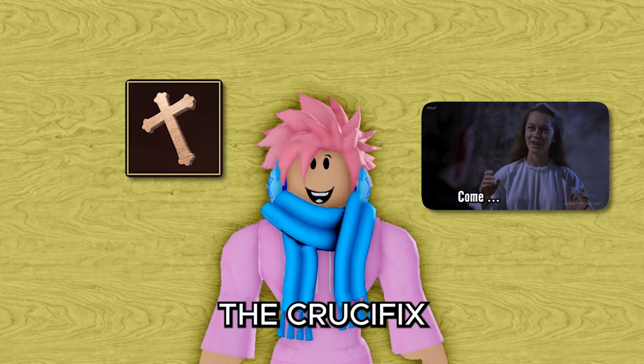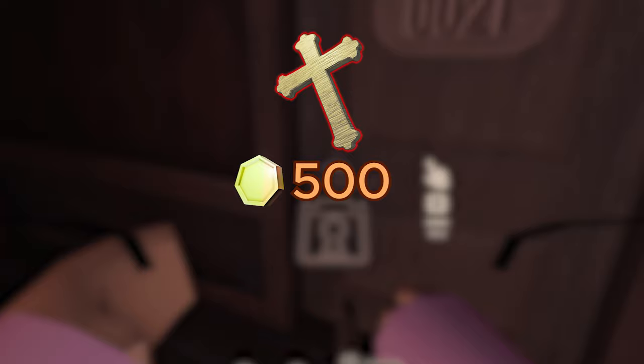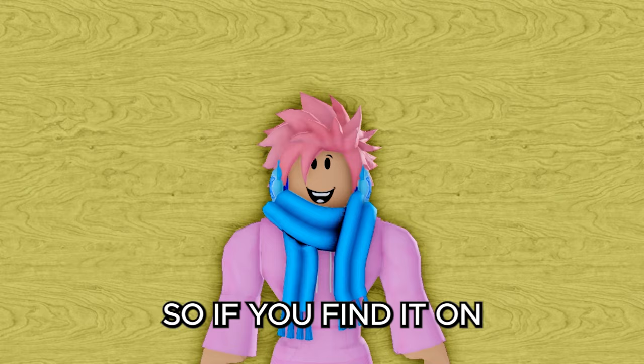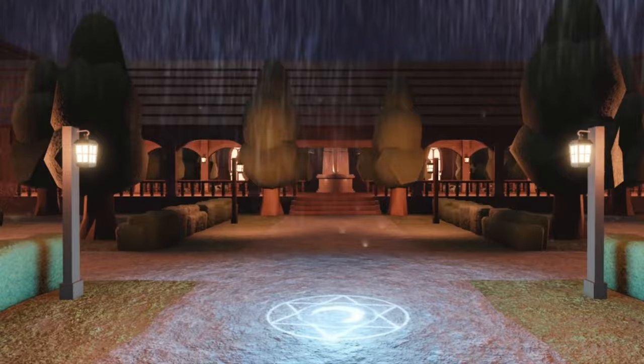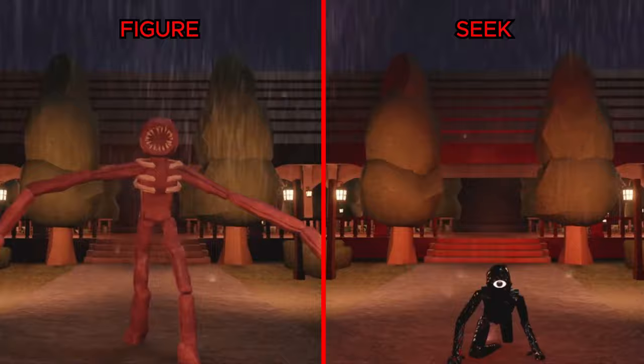The crucifix lets you protect yourself from a lot of monsters. It's commonly on sale at Jeff's shop with roughly a 60% chance of being available, costing 500 coins, but it can also be found in containers, mounted on bedroom walls, on top of doors, inside chests, or on tables with a 1-in-150 chance. When you equip it and a monster attacks, the crucifix chains the entity and stops it — an angelic symbol appears on the floor along with a blue fog aura. The seek and figure boss are only stunned and can escape after a few seconds; when the chains glow red, run.